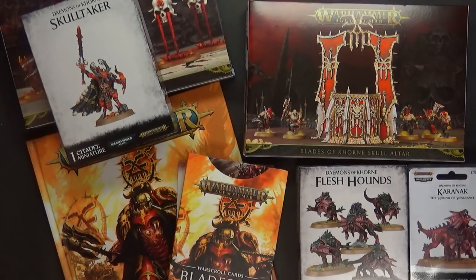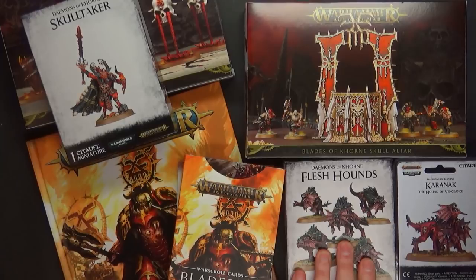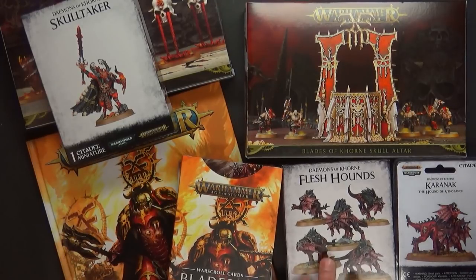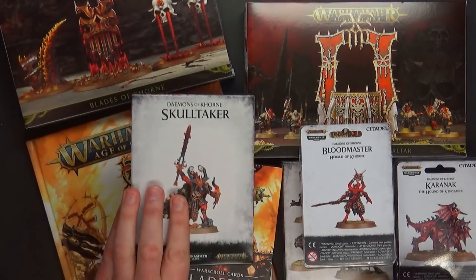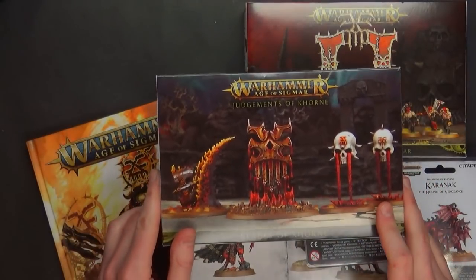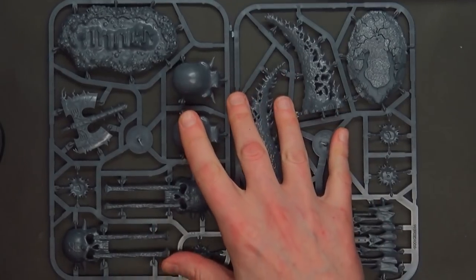You've got Karanak at $35 — he's going to come in a clan pack. The Flesh Hounds of Khorne are great looking models coming in at $50 for five. Then you've got the new Herald, the Blood Master, at $25. Skulltaker is $35. And the Judgments of Khorne — not to be confused with endless spells — are $35 as well.